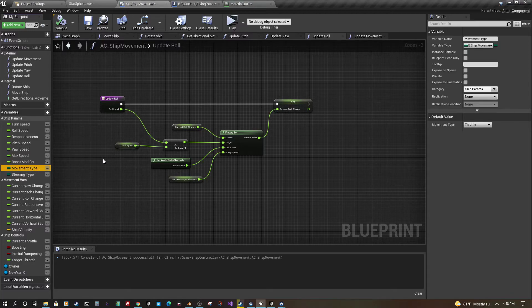There are movement types as an enum — throttle, throttle and inertia, direct thrust, and direct thrust with inertia — so we can set those based on the type of game we're working on, or make it up to the user. There are also steering types: right now I have direct input versus follow input, essentially whether the ship is following the mouse or moving automatically with the mouse, more like an FPS look.